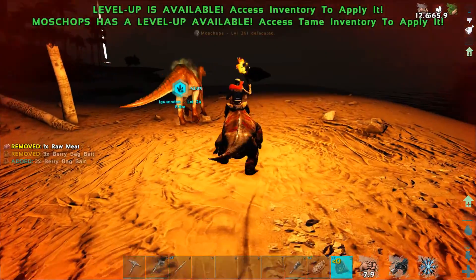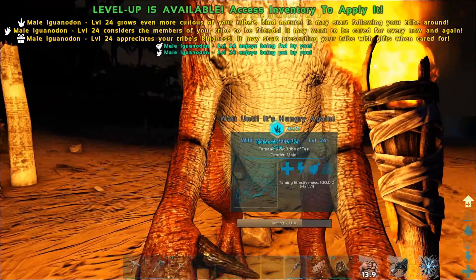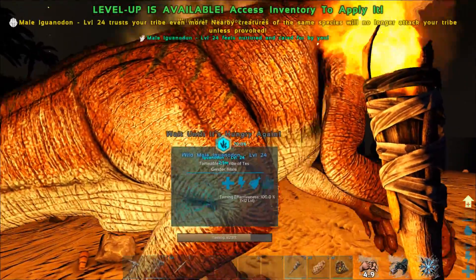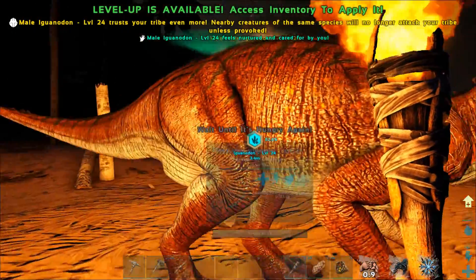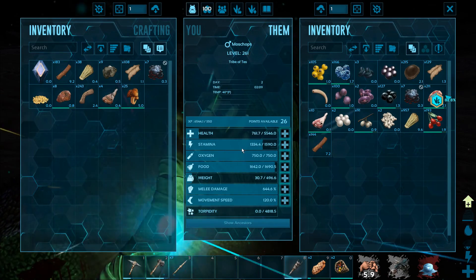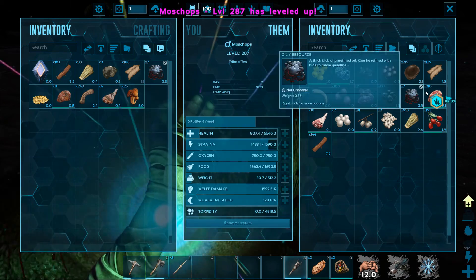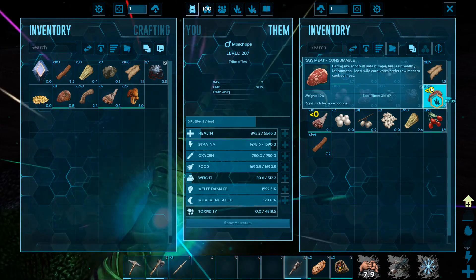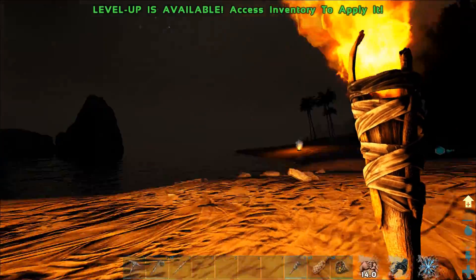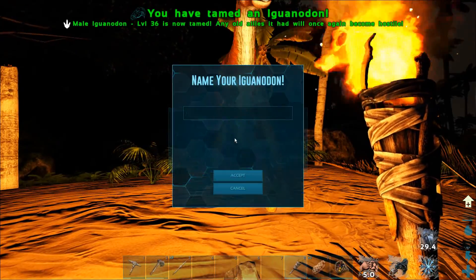Hey Iguanodon, buddy. Level 24 male Iguanodon. Iguanodons are great for one thing — they are fast. He gave me a gift: 25 rare mushrooms, which is pretty handy right about now. You got hurt bad. Just in case something like that happens again, we're going to force feed you some raw meat. My red panda gives his cuddle buddy buff down in the bottom right corner, and it actually improves creatures' healing rate a lot.